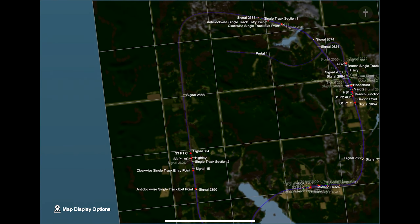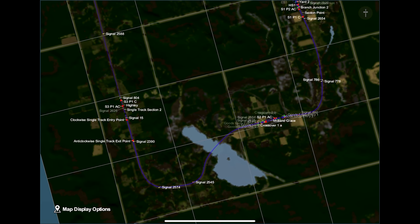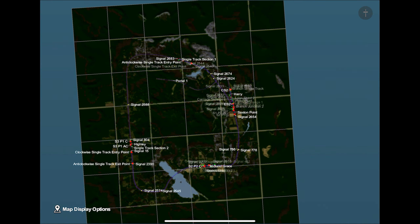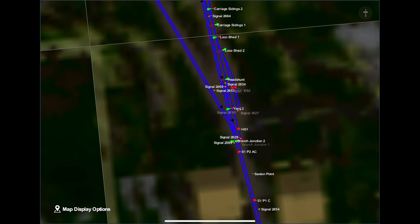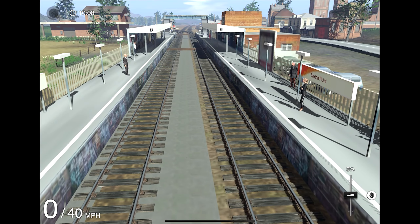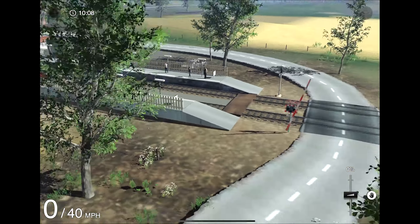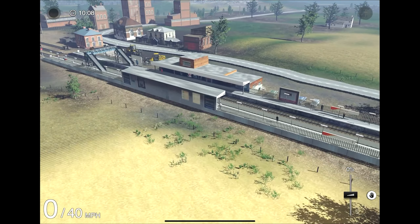The route is pretty much the same as the British Midlands route has always been — this is a remake so I don't suspect too much has changed. They may have just taken the original British Midlands route and updated all the assets to the newer stuff. Though looking at the station, I believe this is the old station from the original British Midlands route, so not all assets are updated, but some are.